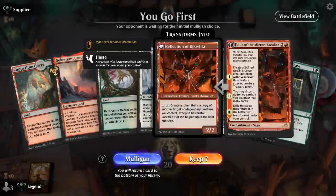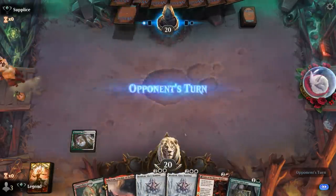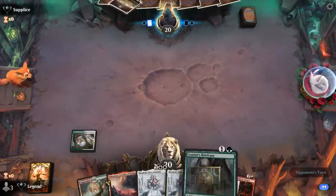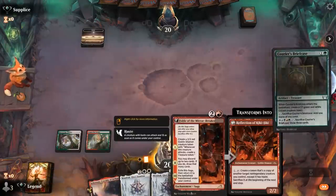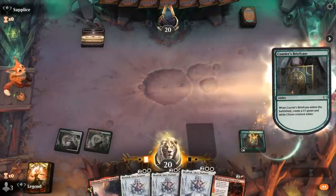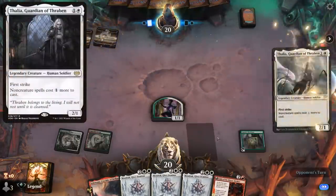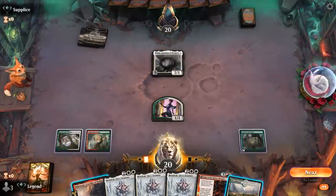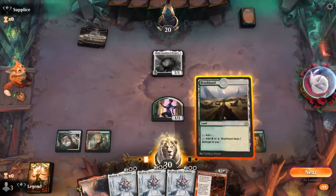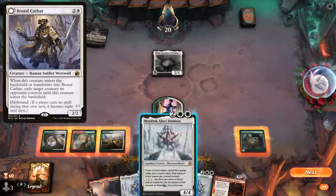Game 3: We're on the play with a promising hand — Briefcase into Fable, then Mondrak on turn four. We can easily discard one or two copies to Fable's second chapter. Opponent plays Thalia, which could delay Fable. We can still sacrifice the Briefcase, or just play Mondrak now so next turn Fable makes two tokens. We hope they don't have a Brutal Cathar to exile Mondrak, but it turns out to be a Siege Veteran instead. We get to have our two Shamans and hang on to Crucible.